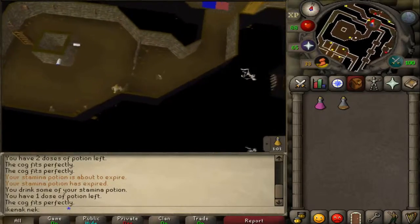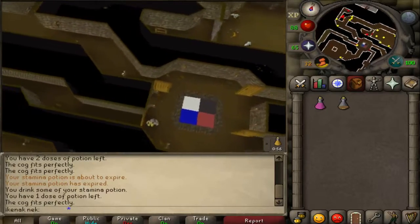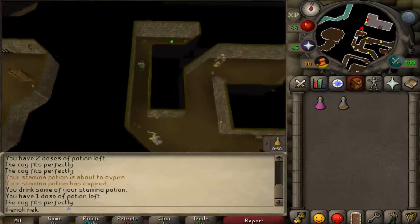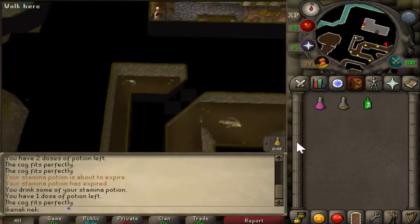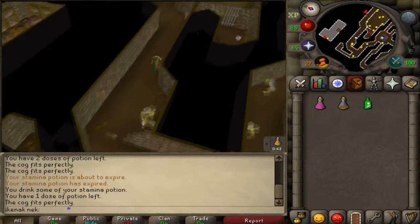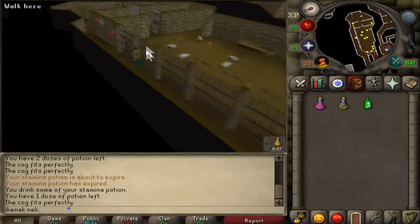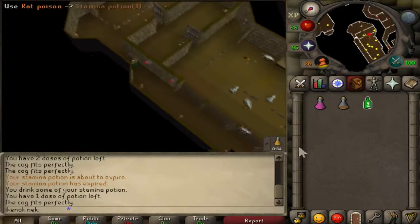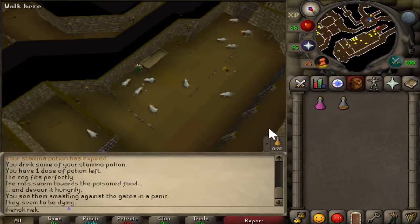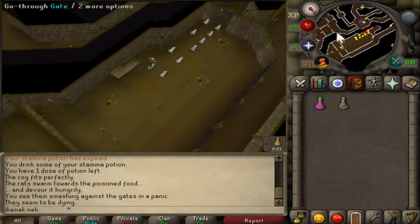The final cog is in the northwest corner — the white corner. Pick up the rat poison that's over here. Make sure both levers are up, then use the rat poison on the trough. Once all the rats are dead, this door should become unhinged.